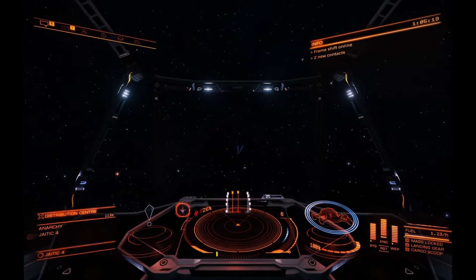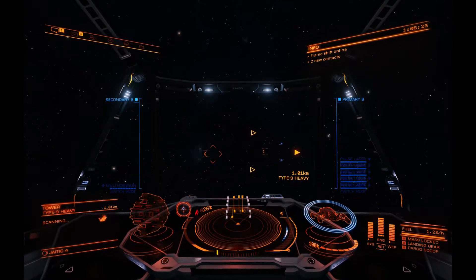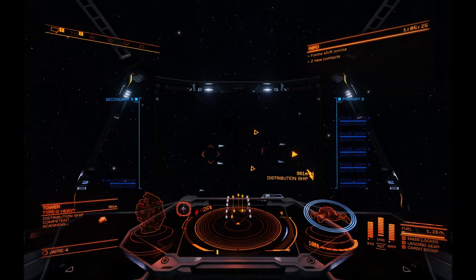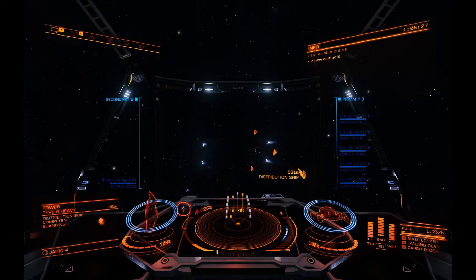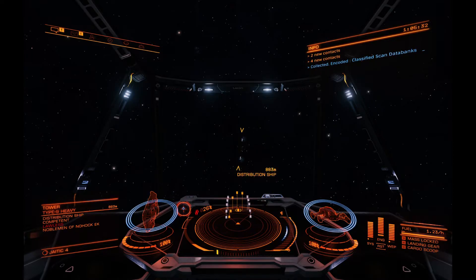I was wondering where the ships were, but there they are — they popped in. You'll see three big Type 9 Heavy ships that are all giving out food to all these pilots that come flying in.